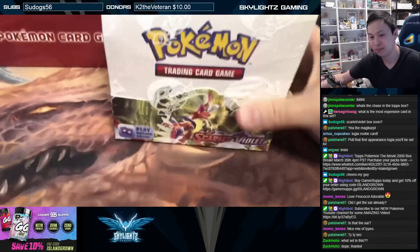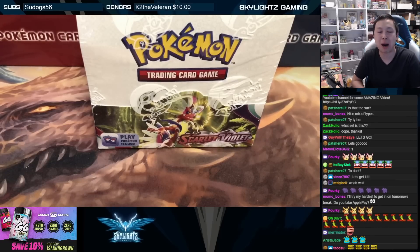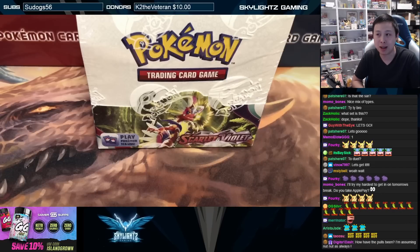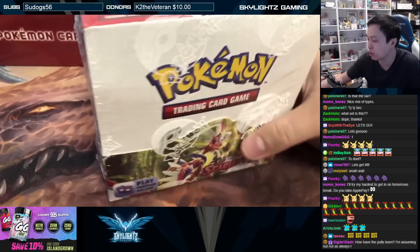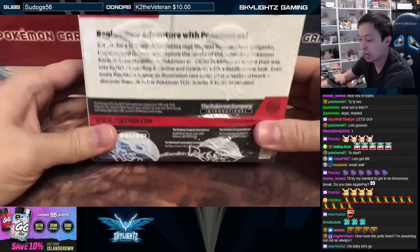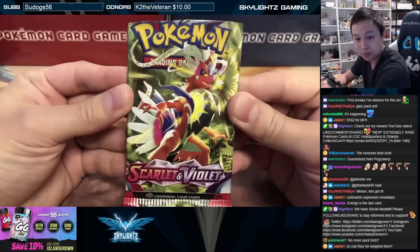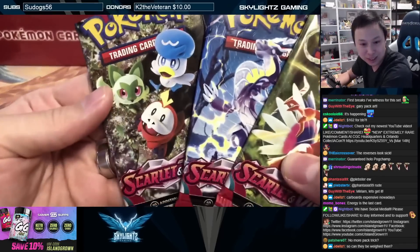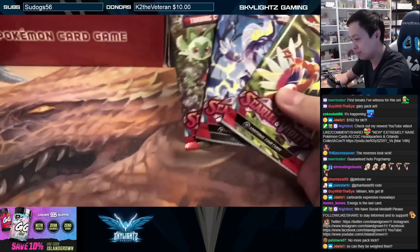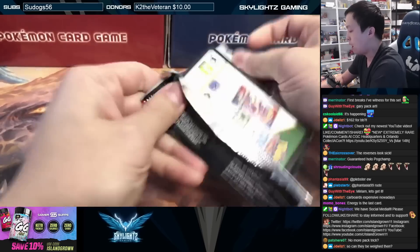I'm extremely excited for the upcoming set. This is a new block of Pokemon — the Scarlet and Violet block. This box here is Scarlet Violet base set, releasing March 31st, but we get the opportunity to open all 36 packs and check out some of the new features. First off, gotta love the pack arts. The starter one looks cool, and they threw in the terrestrialized Gyarados too, but the starter pack actually looks quite nice.